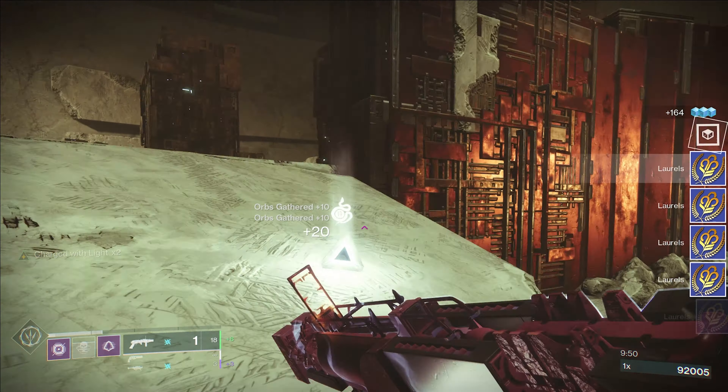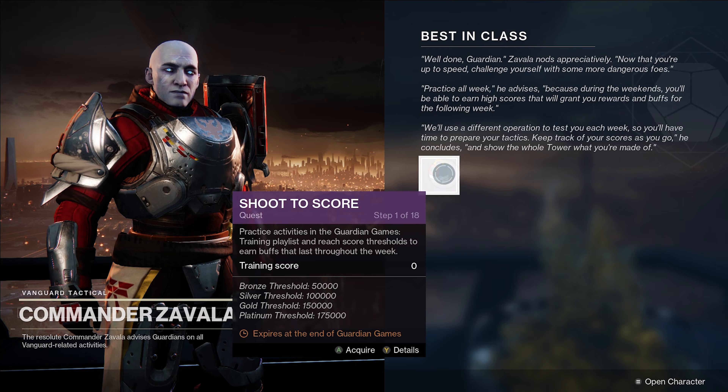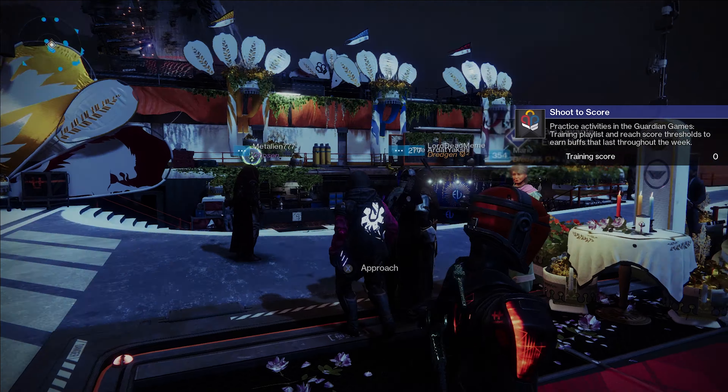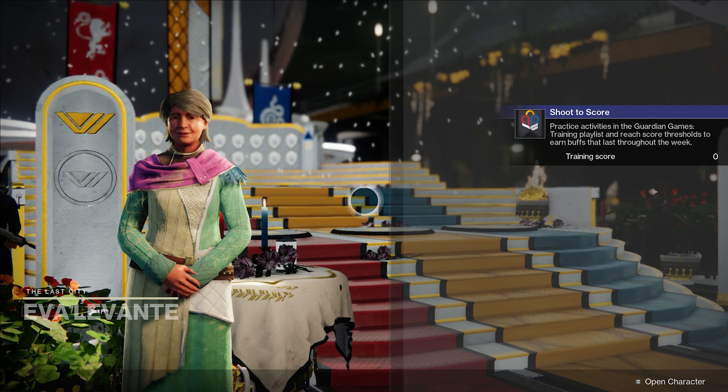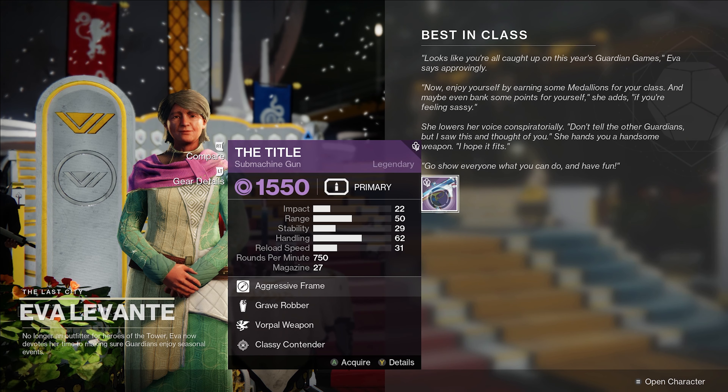After you finish a recreational playlist activity, you'll be rewarded with a medallion based on how much score you got. Here I'm rewarded with a bronze. I'll run back to Zavala in the tower courtyard, talk to him, and he'll give me Shoot to Score. Then the final step in the Best-in-Class mission is to talk to Eva Levante. After you talk to her — there it is. That's the legendary SMG Title.